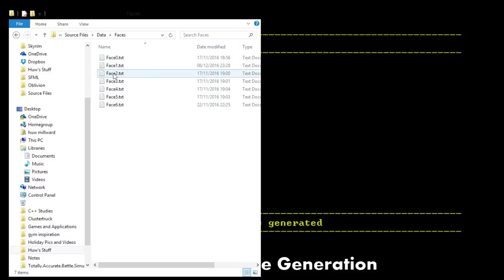Now, these are slot face pieces — each of them is a single slot. So a piece from this, a piece from this, a piece from this, a piece from this equals a face. So you've got the top, what tends to be the eyes — or the eyebrows, sorry — top, so like forehead or hair.